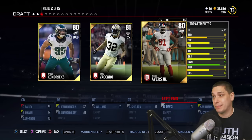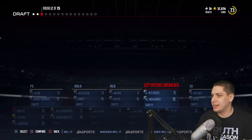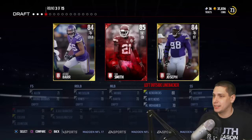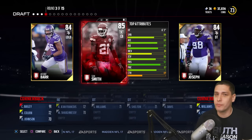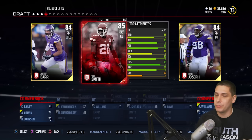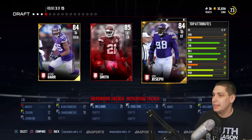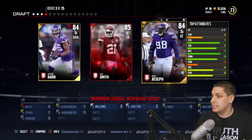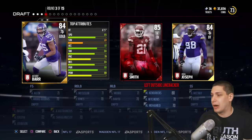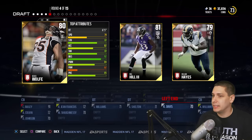First round is kind of standard stuff. We've got a left outside linebacker. Michael Kendricks is nice and fast. His block shedding is too low and his strength is too low, so he's going to be a detriment against the run. Running a 4-3 defense, we need fast linebackers to be in coverage. Anthony Barr is another good option. Sean Smith is a little bit slow for an elite cornerback — can't put him in man coverage. But Anthony Barr has got to be the guy.